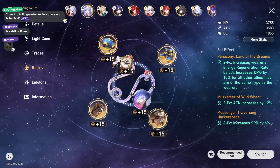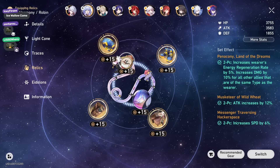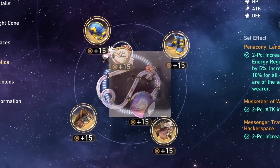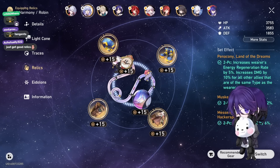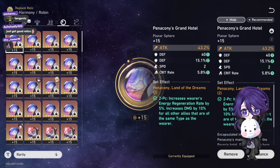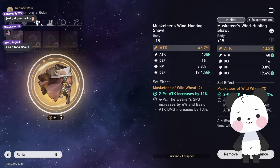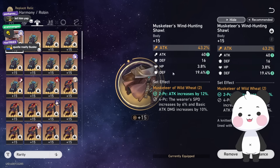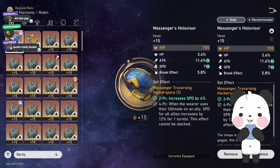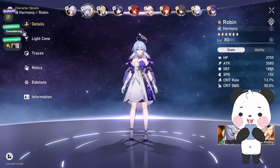Ideally for the majority of players, you'd run double attack and then an ER set. If your team attacks really fast you may not need the 5% ER, but I'm not risking it — I've seen so many scenarios where I'm 5 energy away from my ult and I get tilted. I run energy recharge rope with a lot of defense, an attack orb with reasonable defense, a speed shoe with attack and defense, an attack body piece, and a glove — in total my Robin has like 90% defense bonus. That's why she's really tanky.